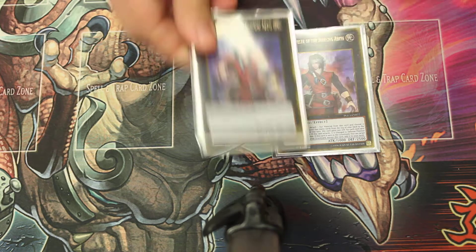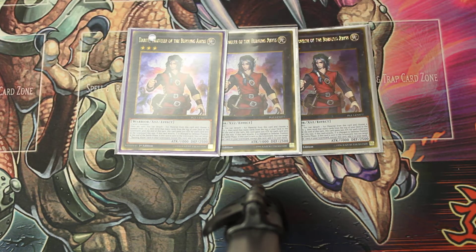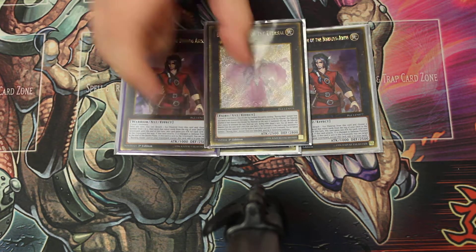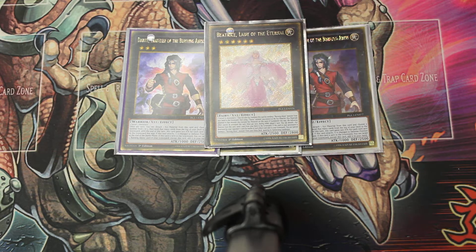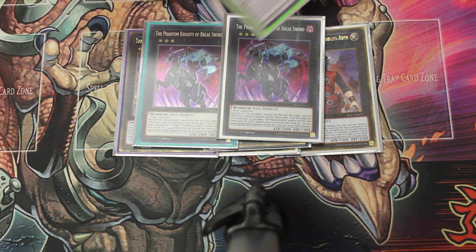Now we get into our extra deck. You play three Dante — playing the Burning Abyss, he's never gonna get hit. That card has dodged the banlist so many times, he's gonna keep dodging it. Beatrice is in there — she's his waifu. Double Break Sword. You can play one Break Sword if you want and add some other card. Dark Rebellion — it's a Dark Rebellion.